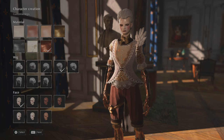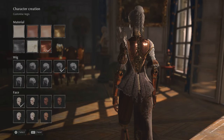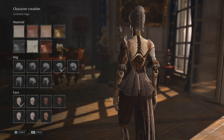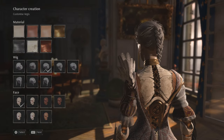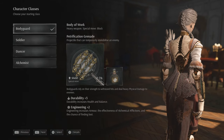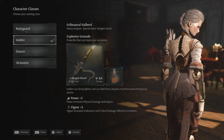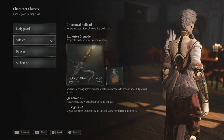So, character creation. I think I am going to keep her like that, with different hair this time, and keep the default. We are doing a strength build on this playthrough, so I believe we are going to start off with the Soldier class so that we get a jump on power for increased physical damage.